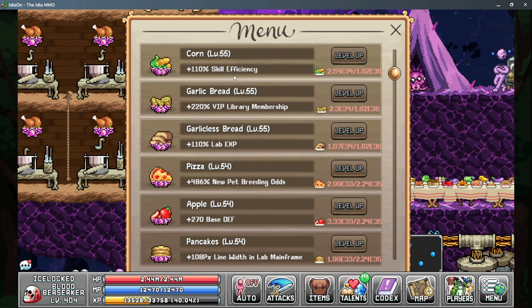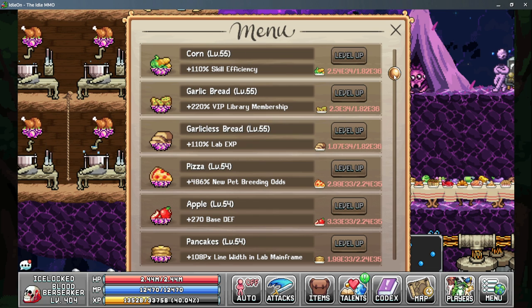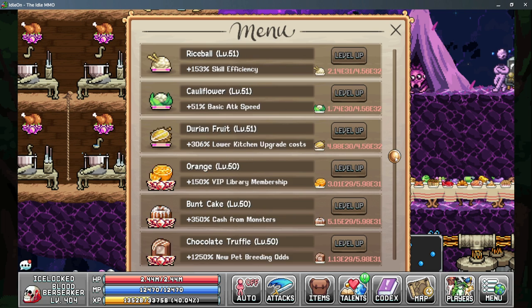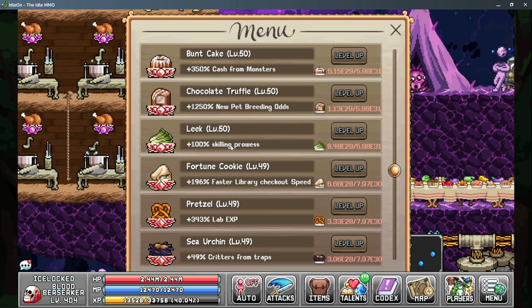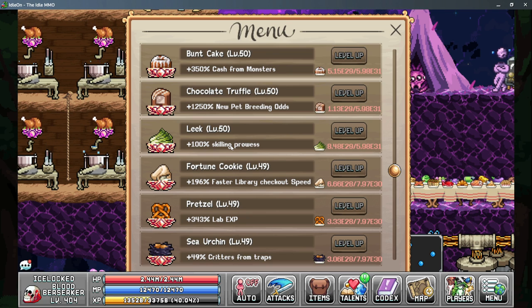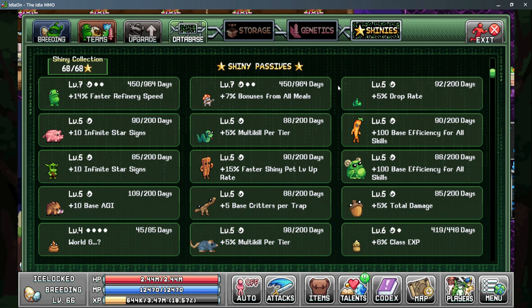Moving on to the dinner menu, we have four meals worth looking at. Corn gives 2% skill efficiency per dinner plate level. The Rice Ball gives 3% skill efficiency per level, which is a big gain. The Leek gives more skilling prowess — again this caps at 2 times, so if you have this leveled up in alchemy or the dinner menu it won't be hugely useful past a certain point. The last dinner menu item is Whipped Cocoa which gives 4% skill efficiency per dinner plate level.